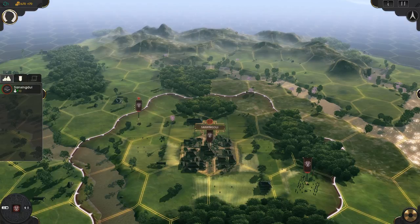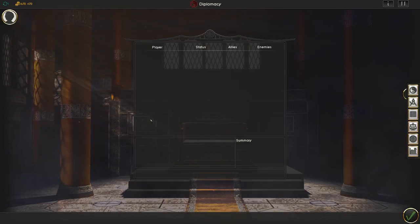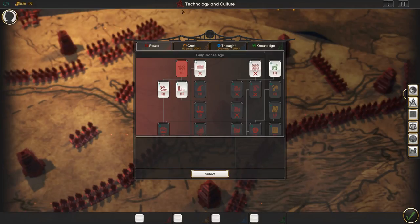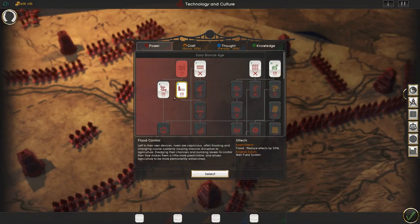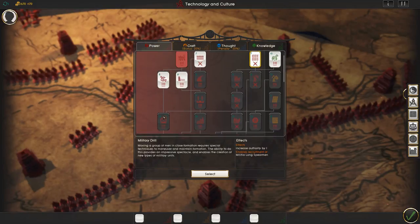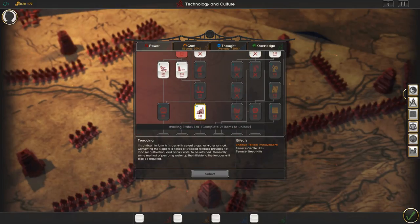Over on the left you have a lot of different buttons. The first is diplomacy — it opens the diplomacy window. Right now we haven't met anybody so it's empty. Then you have technology and culture. These relate to the bonuses and penalties I mentioned earlier. 'Power' is researching things like walls, flood control, seed transplantation, and military drill — it's kind of your military tactics tech tree — as well as city and empire improvements.